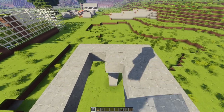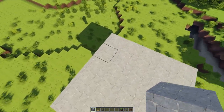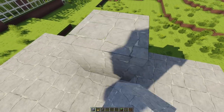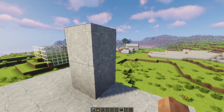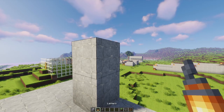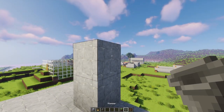We have to fill the base area slowly. I will fill the stone blocks slowly and slowly. Now I have to fill the stone blocks — and then we have to take 2 blocks and install them here.